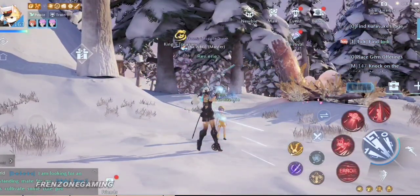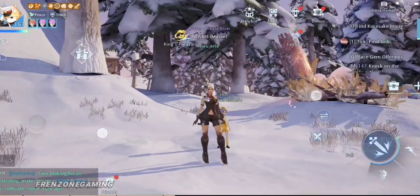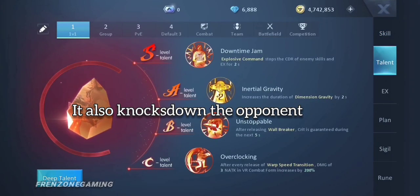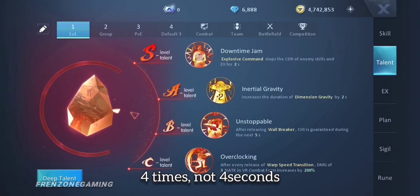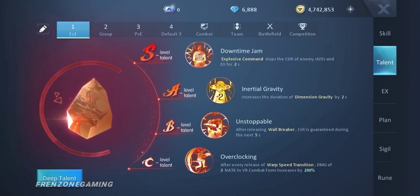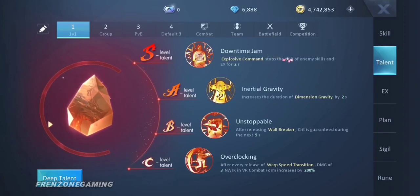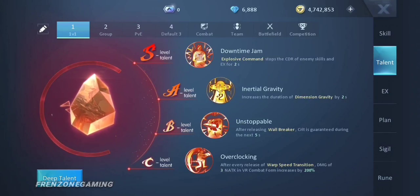Imagine if that monster was a player - each time Explosive Command hits them, their skill cooldown is stopped for two seconds. We were able to use it four times, so that's about eight seconds where a player is unable to use a certain skill or EX if it is on cooldown. That is how good this S-level talent is.